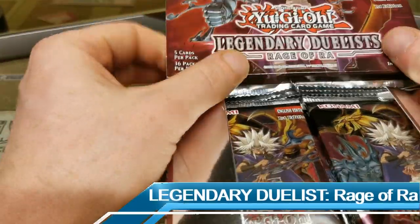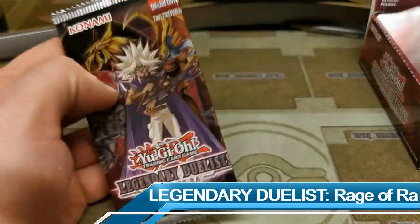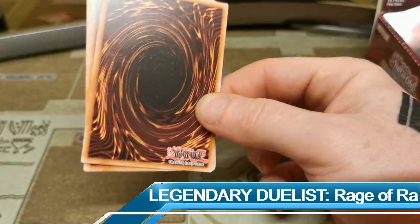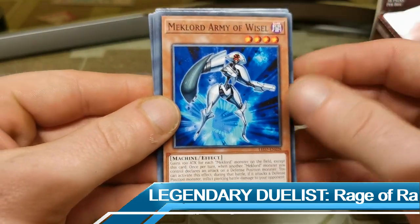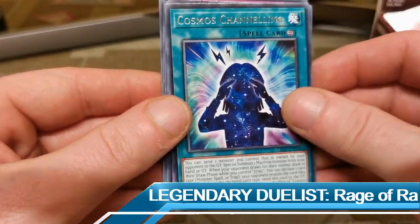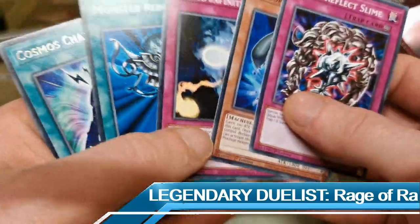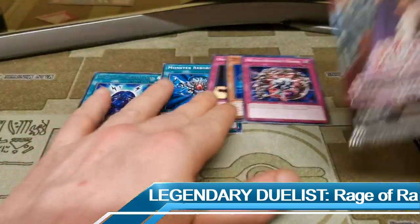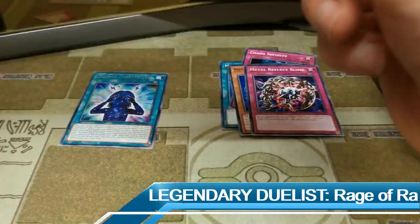I am so pumped for this. Apparently the ratios are about one per case, so let's see how we go in this box today. I'm not sure what else is in here, but I do know there is a lot of Ra support. We have Metal Reflect Slime, Mech Lord, Army of Weisel, Chaos Infinity, Monster Reborn, Cosmo Channeling. It looks like we get five cards per pack, one rare or a holo maybe, and all the other Legendary Duelists staples.